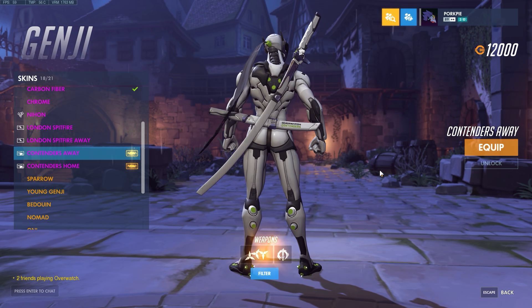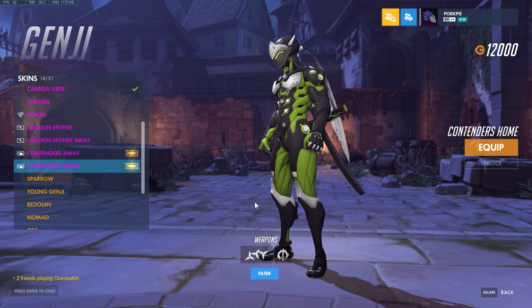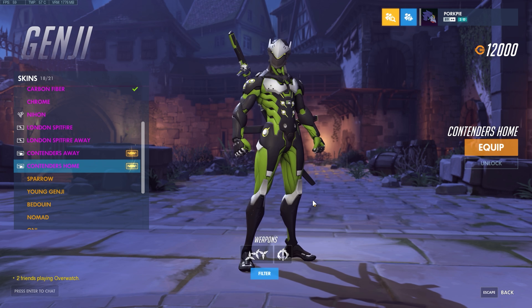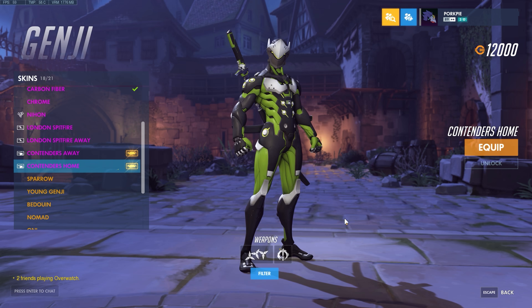So this is the Genji skin — you get the home and the away version. If you're a fan of the Houston Outlaws, you're probably kind of familiar with the home color skin sort of setup, but I think this is actually better because there's just more green on it. It just looks better.